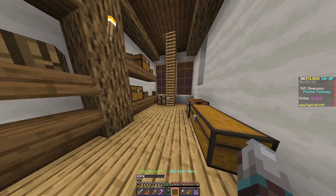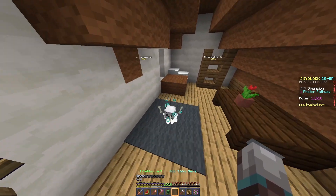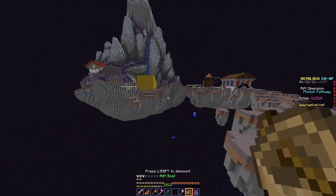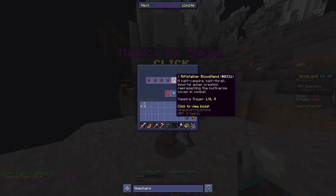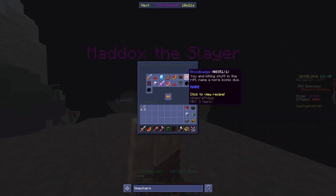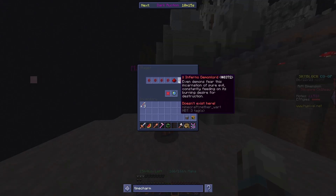First, definitely take the shortcut through this hole — don't do what I did, because I had to pay 150,000 moats to come back. Then talk to Deer and he'll send you straight to Maddox the Slayer. Talk to Maddox the Slayer and you can do the Rift Stalker Blood Fiend quest. You need 12 Blood Badges and three Wilted Berberus Bunch.